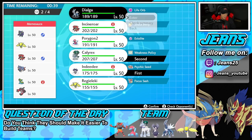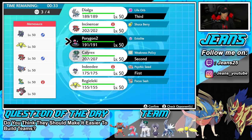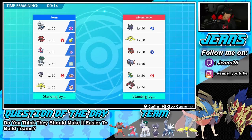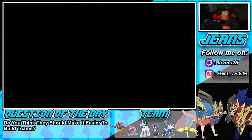We'll bring Dialga back in, and then last but not least I could go Regileleki for back-end support. Intimidate could affect us a lot but I still dig it. I'm gonna go Regileleki just because we have that Focus Sash — that Focus Sash should definitely clutch up for us. Locking in and locking down, let's grab ourselves a win here in Battle number one.